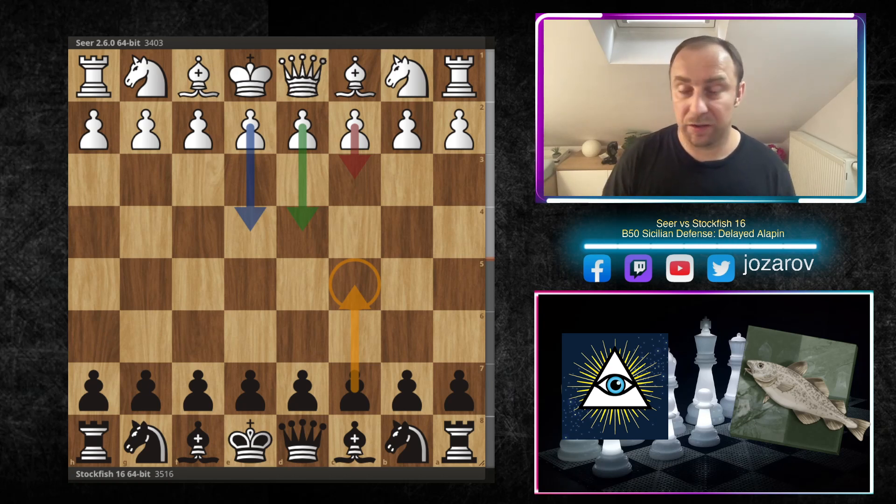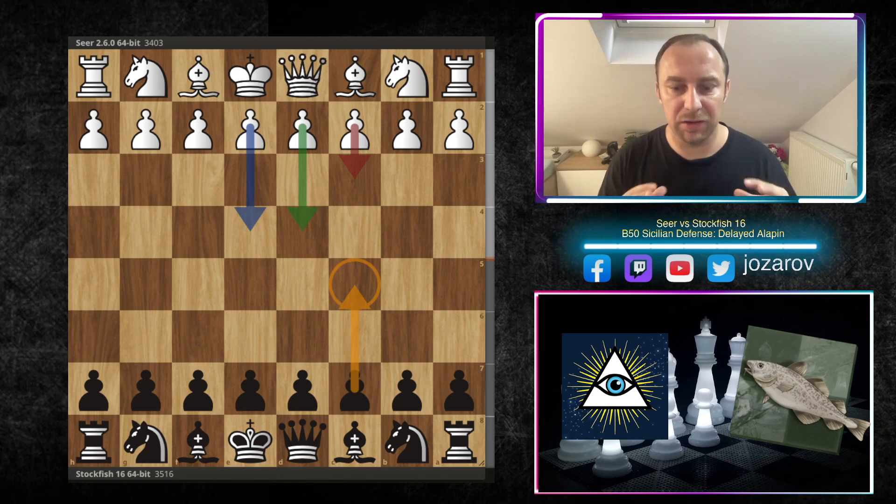So I had my issues and although I had some decent success against the Alapin variation, still I find myself many times in positions that I really don't like to play, where I think my opponent with the white pieces is much better. If you're bothered to play against the Alapin variation of the Sicilian, please check out this game that I'll show you today.